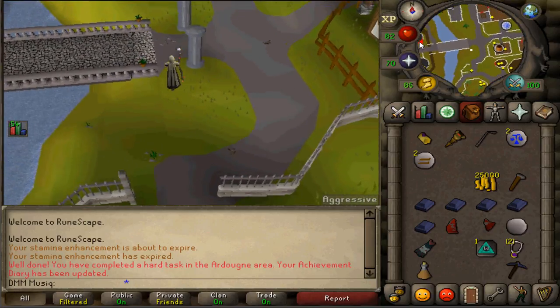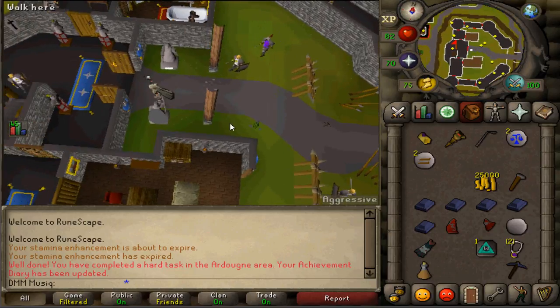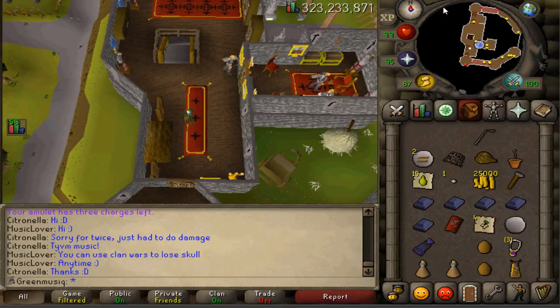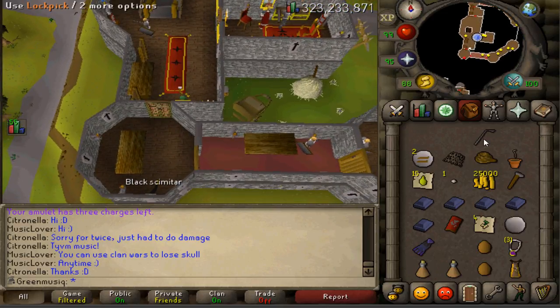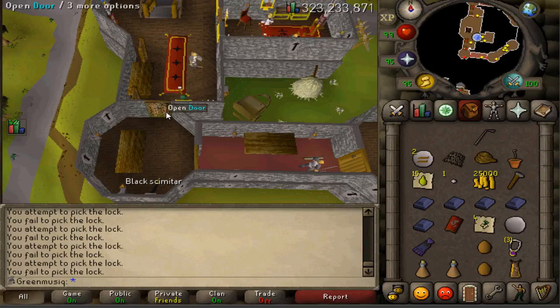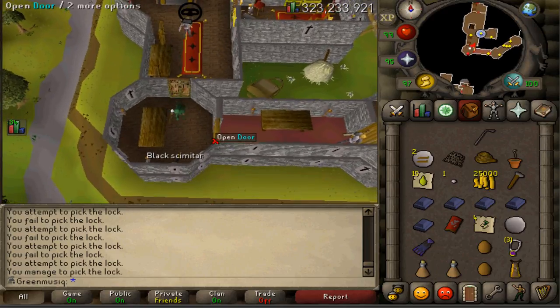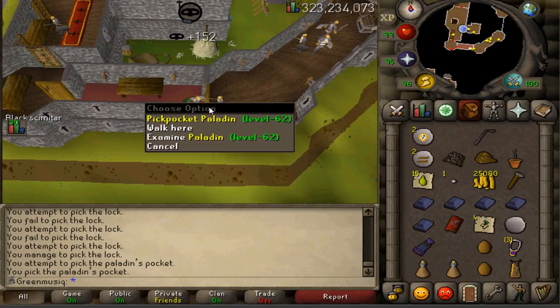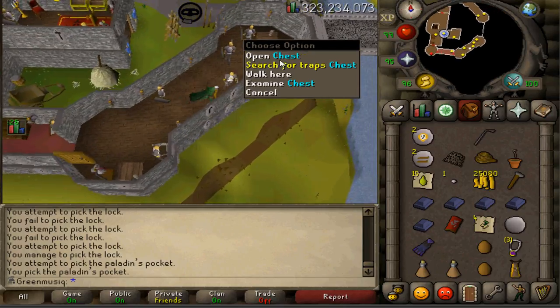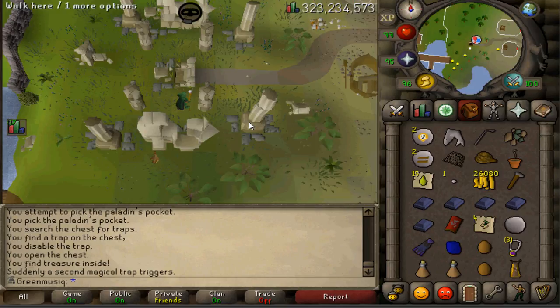Go north to the east Ardoyne Castle. Go inside, climb up the stairs to the second floor, go south to the southwestern corner, then right-click on the door and picklock it — this requires a Lockpick. If you fail, keep trying. Open the other doors, search the chest for traps. This will teleport you to Witchaven with a Raw Shark and Adamantite Ore. Run north to the Legends Guild.